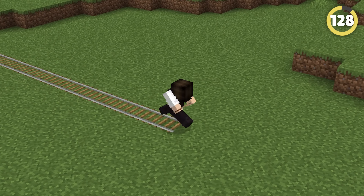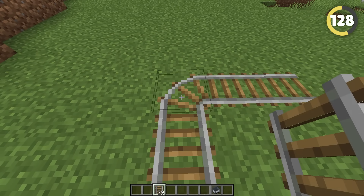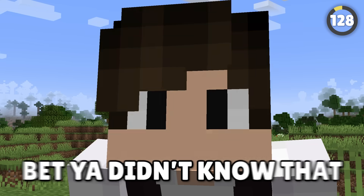If you've ever tried building a railroad before, you would've definitely come across a train turn that looks something like this. Well, if you take a look at the corner of the train track, it actually looks very similar to an iron pickaxe. Bet you didn't know that!